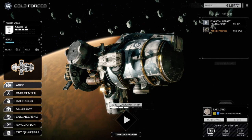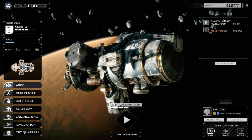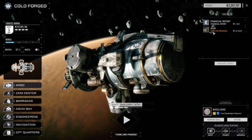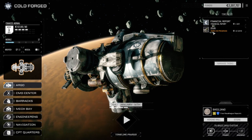Hey everybody, welcome back to another episode of Rogue Tech: Cold Forged. We have all our mechs back from the mech bay. We're going to spend an episode rebuilding our lances — I've got a few ideas of what I'd like to do.